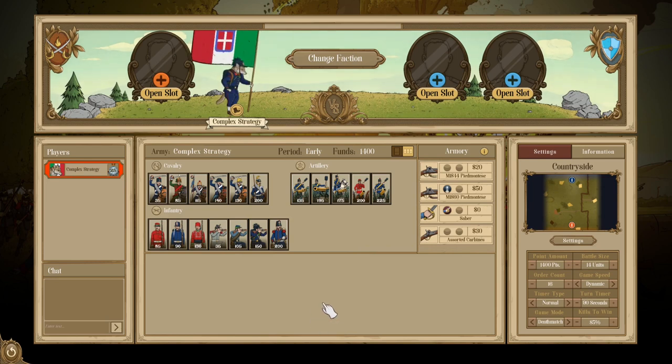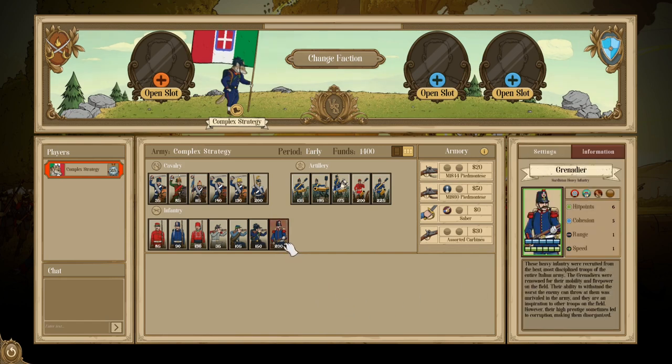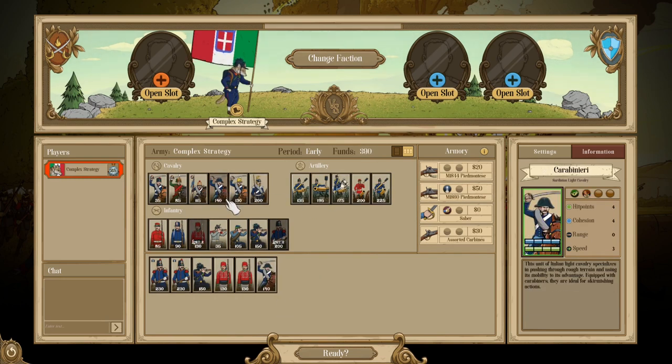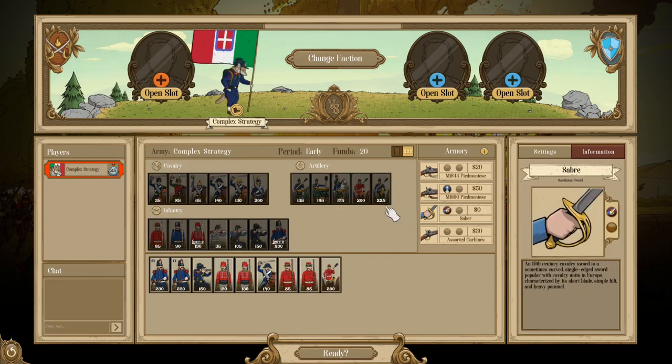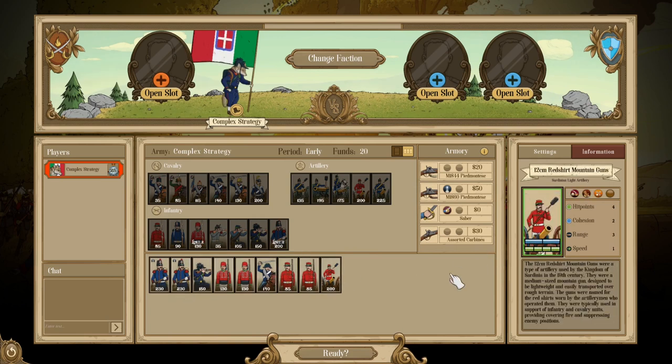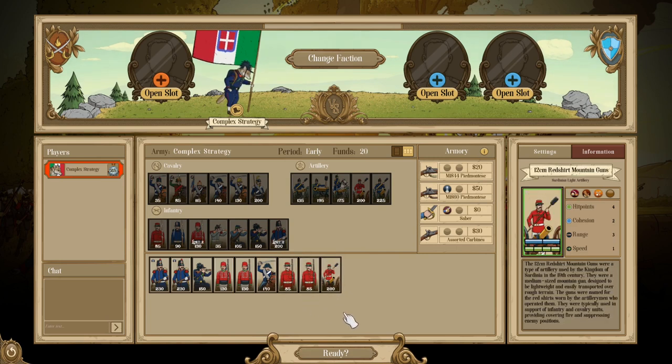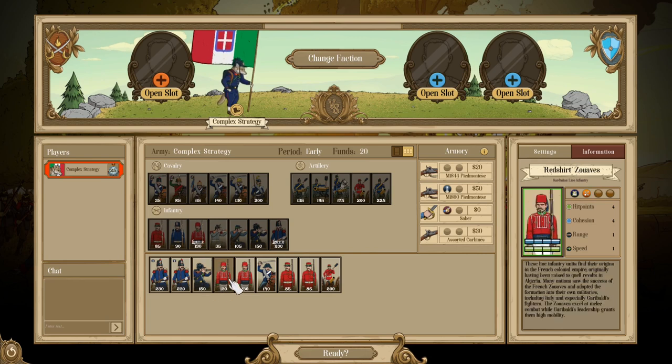As an example build, one approach focuses on mixing a bit of everything — you have a decent amount of Rugged with the Carabinieri, double Red Shirt Volunteers, and a Mountain Gun, but also a lot of power in your line troops. Double Grenadiers also contribute Rugged but act as strong line units. The Bersaglieri act as a shock unit with Efficiency, and double Red Shirt Zouaves give you melee capability alongside general line options.